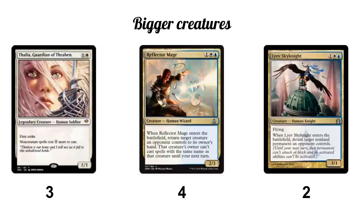For bigger creatures: three Thalia, Guardian of Thraben; four Reflector Mage; and two Lyev Skyknight. Thalia is great — she slows your opponent down by a turn from wiping your board and makes single-target removal harder. Path to Exile becomes much worse as a two-mana card. Reflector Mage is super powerful — if you curve into him on turn three you often have five or six power on board and bounce your opponent's only blocker. Skyknight is similar but only runs two since at one toughness it dies to so much.